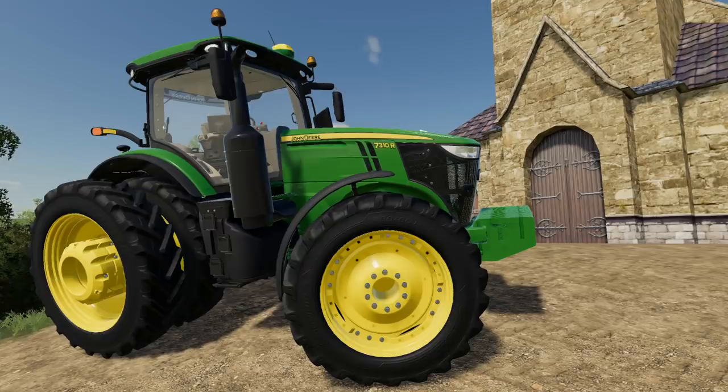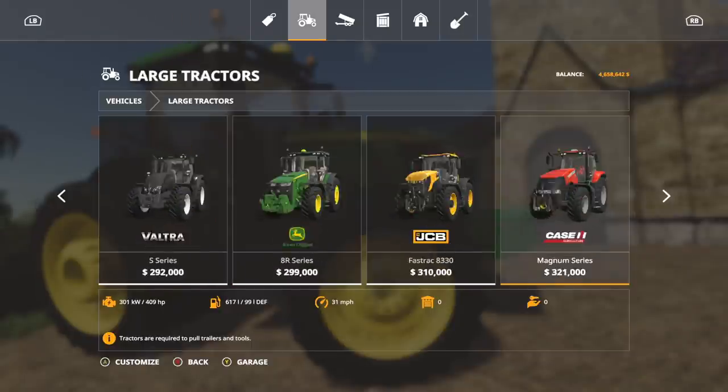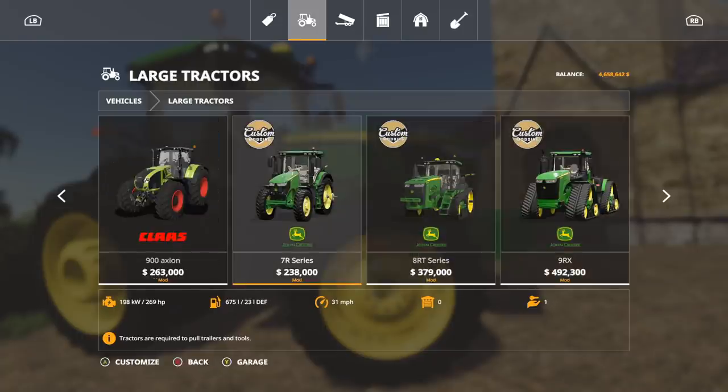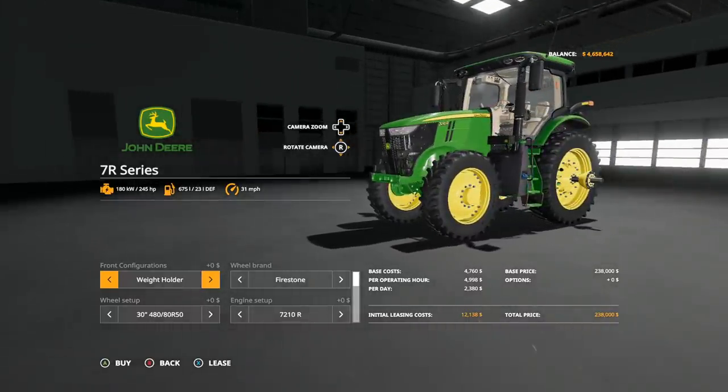Custom Modding have released their new John Deere 7R mod to PC players on their Facebook page. This mod will come to consoles at a later date once Giants has tested and passed it. Since we're on PC, let's check it out — it's going to be in Large Tractors, and you'll bump over until you see it. It will have a Custom Modding logo on it so it's going to stand out. There it is — the 7R Series, $238,000. Let's click on that.